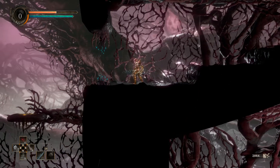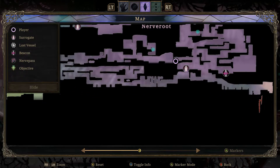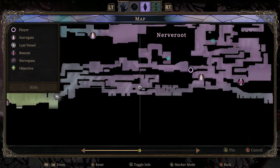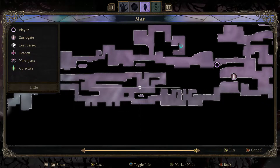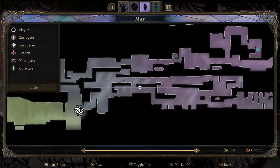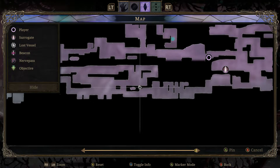Hey everybody and welcome back to Let's Play Grime. We're still in Nerve Root. I had started recording this episode a bit earlier but had to restart due to technical reasons — you didn't miss much. This area I noted was slightly fuzzy, had a spot of fog of war, that seemed suspicious, and when I returned it was indeed indicative of something.